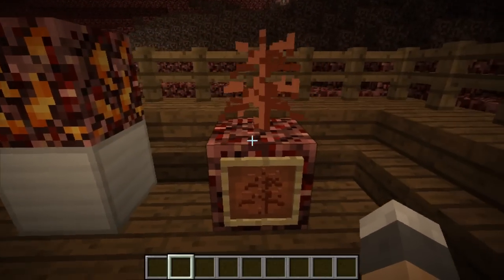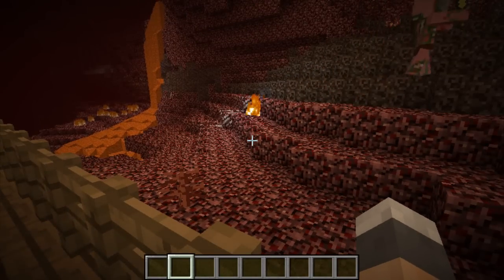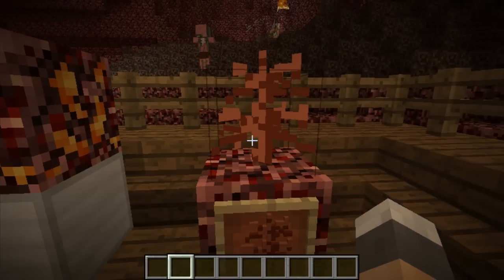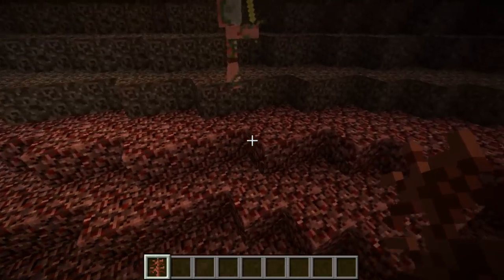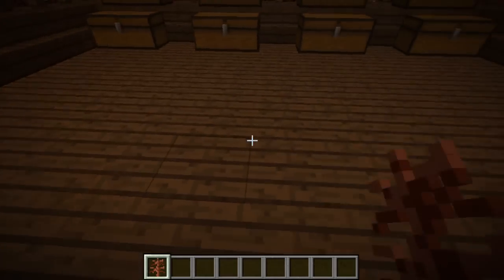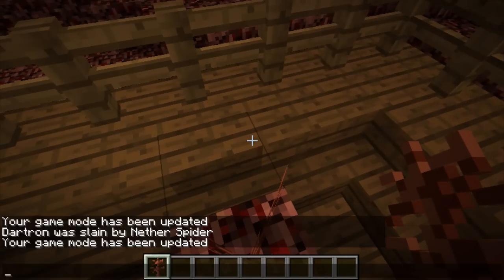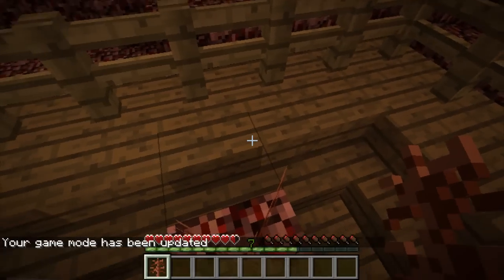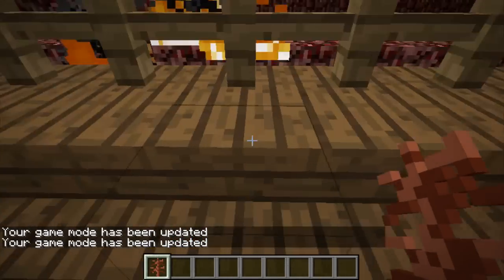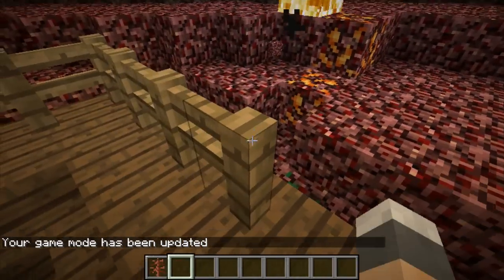And here we have Neverthorns. These are all over the place — there's actually some out here. I don't know if he's going to fall into that or not. Basically, what they do is they just hurt mobs. Let's place some around. See? That hurt him. I'm going to switch my game mode — see if it hurts me. Yes, it does. It would be nice to make little traps and all that sort of stuff.